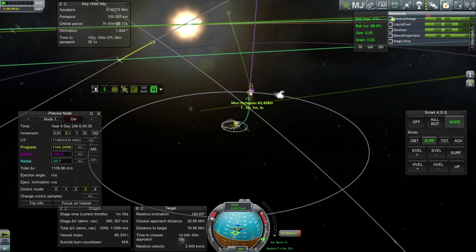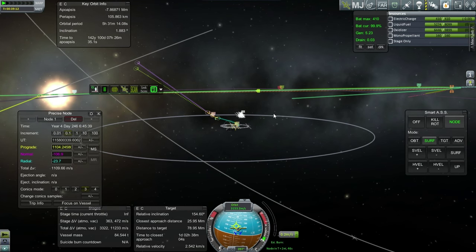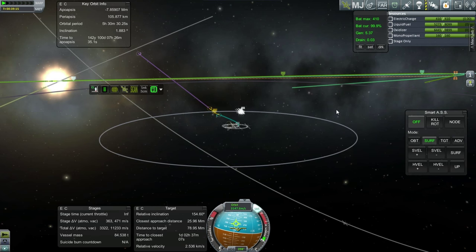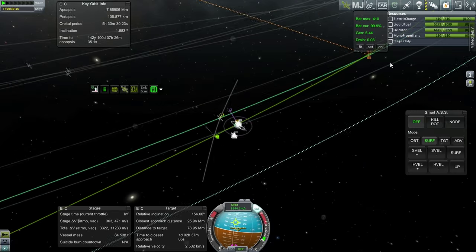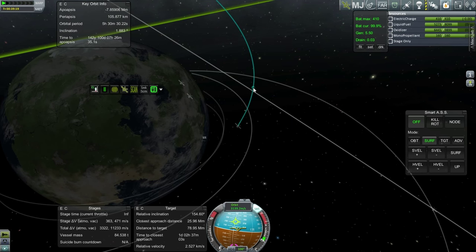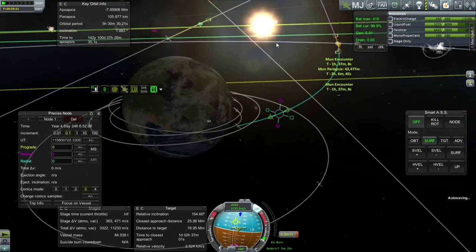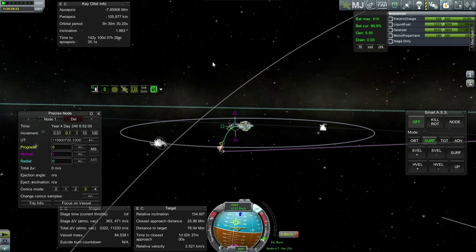We're currently crashing into the moon. There's no guarantee that getting this part right will actually get us the encounter we want with the asteroid, but it's a start. It doesn't look like this is quite right. Let's finish this off and see what it's doing to our encounter. We're still 3,000 kilometers rather than 300, so let me make a further adjustment out here. At least we're not crashing into the moon — there's a little bit of an inclination going on. Getting a boost; the inclination is helping out.